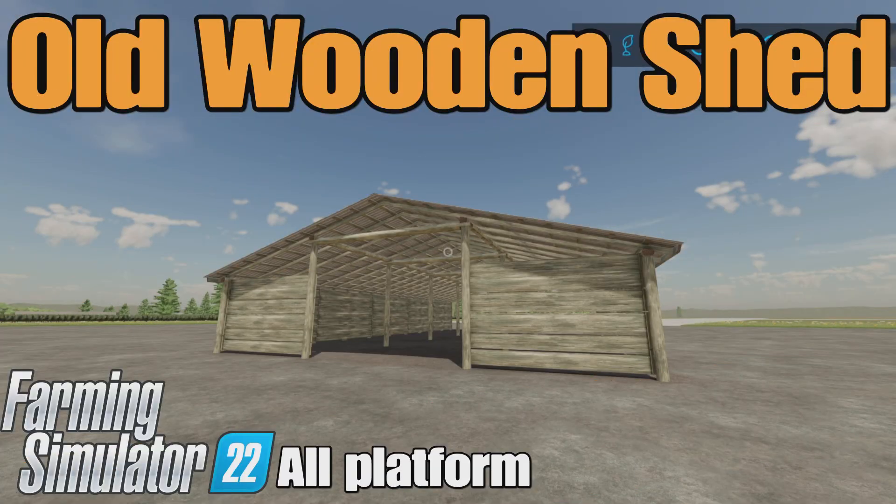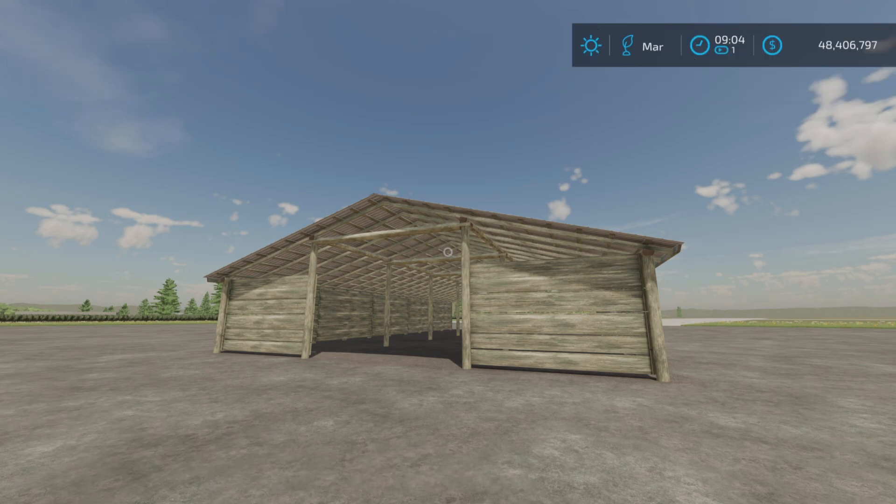Loony Farm Guy here, and this is Old Wooden Shed by Razor Modding Team on Farming Simulator 22. It's for all platforms — PC, Mac, and console. I'm on PS5 here on the Rock Crawl map. 0.59 megabytes to download, six slots on console.